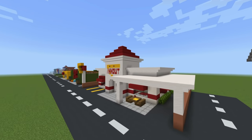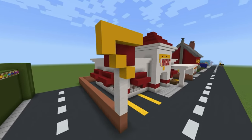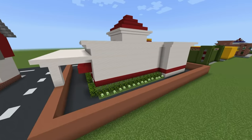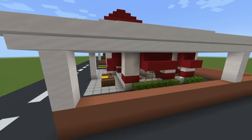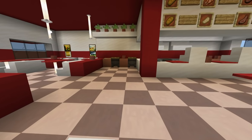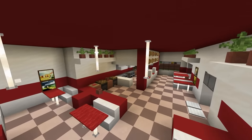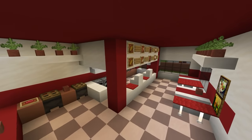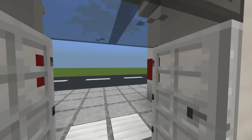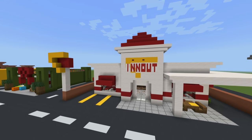This next one is once again an American fast food chain - this is an In-N-Out Burger. I don't have much to say because we don't really have this in the UK. I like the drive-through area with the little canopy and the overhang. Coming inside, I actually really like the interior - we've got a little bit of greenery and it just feels a little bit warmer on the inside. I like the terracotta of the floor and the plants and stuff. It's based on a real In-N-Out and I think it turned out quite well.